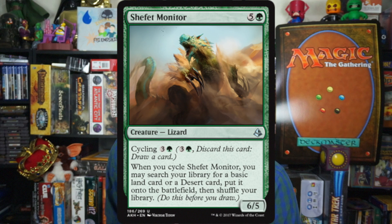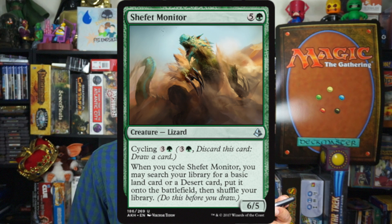Number 6: Shafet Monitor. Five and a green for a 6-5 creature lizard, with cycling at three and a green. When you cycle Shafet Monitor, you may search your library for a basic land card or a desert card, put it on the battlefield, then shuffle your library. Six mana for a 6-5 is fine — if you're a green deck going late in sealed, that's a good beater. But early game if you're stuck on turn 4 with no mana, cycle this and get your land. Early-to-mid game it ramps you up; late game it's a pretty good beater. That's my number 6, Shafet Monitor.